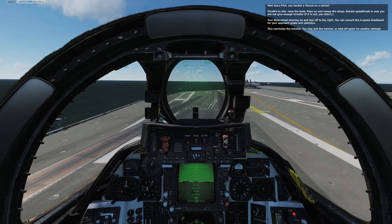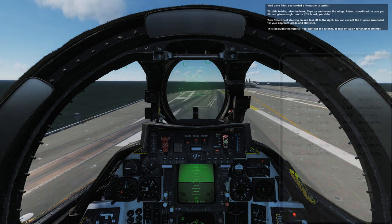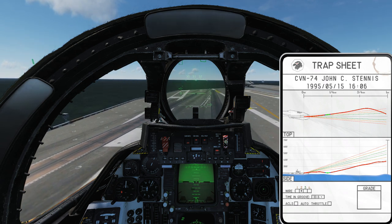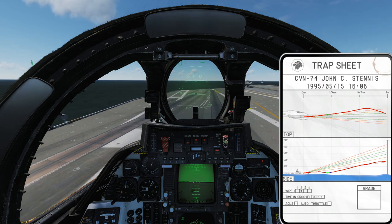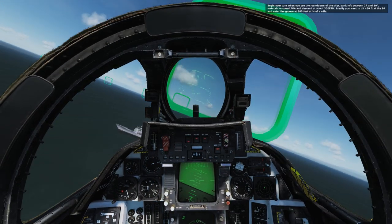We caught it that time. We caught the two wire. Actually on the kneeboard we can check the flight path, and it shows the two wire caught there. I wasn't really in the correct flight path for very long — I think that says like 30-odd percent. And I didn't get a grade, which is troubling. So I'm not doing this particularly well.